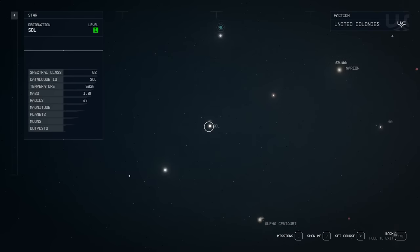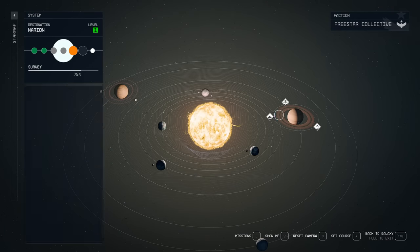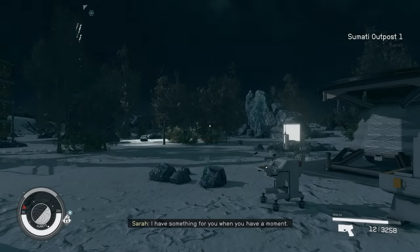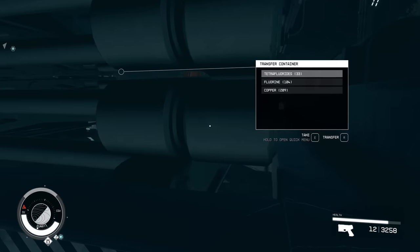Hit Tab, go out of the system, and then we're going to go to the Narion system, which is north and east of the Sol system. And we're going to go to a moon called Grimsy. If you followed my other outpost video, you don't need to do any of this because you already have the majority of the resources — all you really need is that tungsten and some fiber.